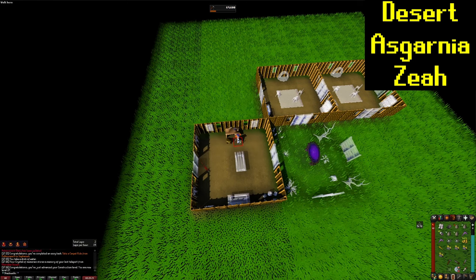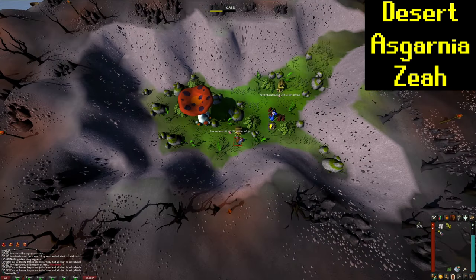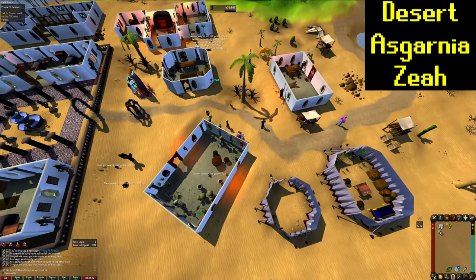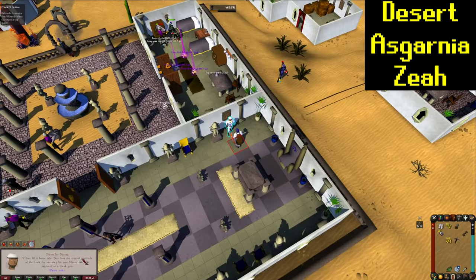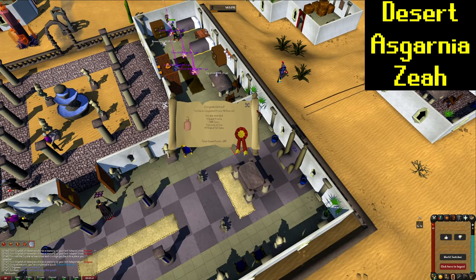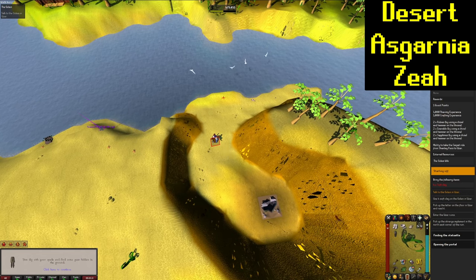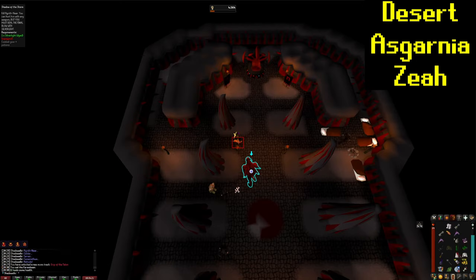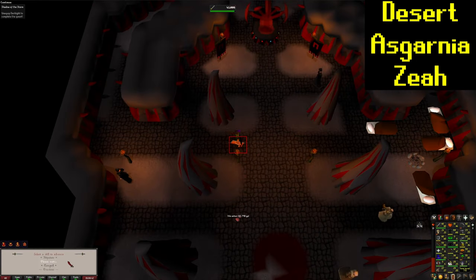Now we're going to make some clockwork so we can actually get some birdhouse runs going here. And now we got our first birdhouses down. Let's head over and do some more quests. I made a quick stop at the Al Kharid Agility course and got myself 10 points. That's Prince Ali Rescue completed. Came down here to get Clue Hunter for Wintertodt later. And that is going to be 10 points for completing the Golem.